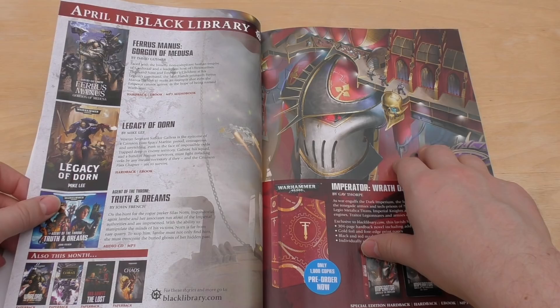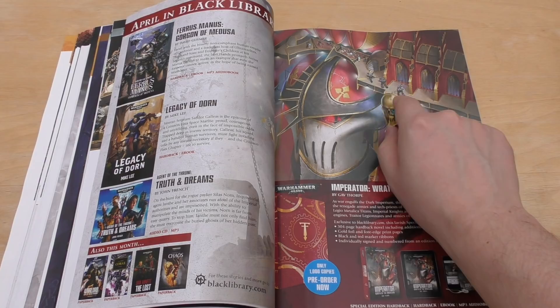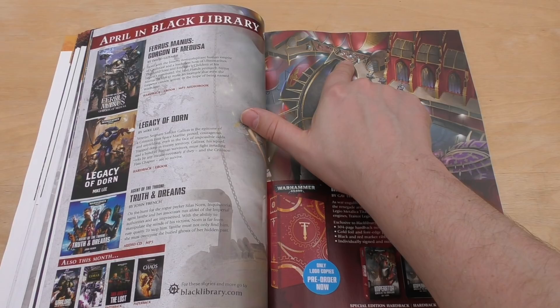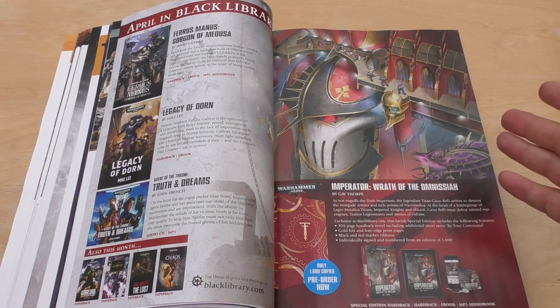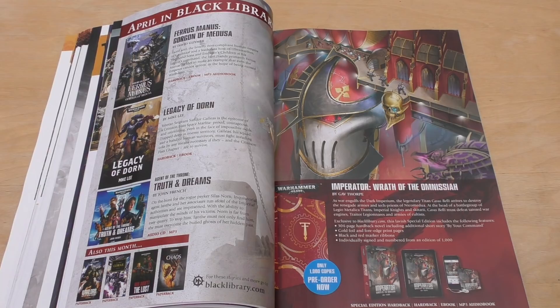April in Black Library — they've got a nice limited run of only a thousand copies of Imperator. I'm a sucker for that artwork — it's just so cool. You've got Slaanesh Chaos Space Marines walking along there, and then you've got some Secutari — or maybe Secutarii, it's hard to say. Secutari don't normally have cloaks, but then again there are billions of planets and thousands of Forge Worlds. Who knows — they all might do things differently. Wearing a cloak or not wearing a cloak isn't really a huge difference.